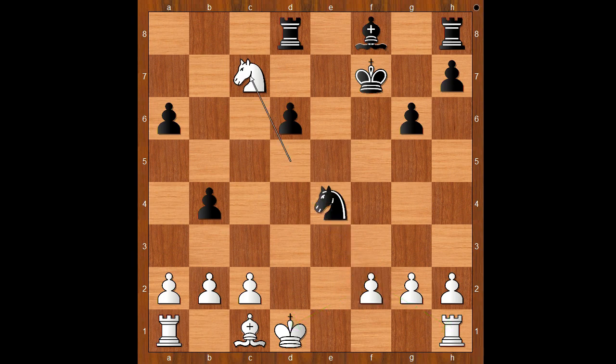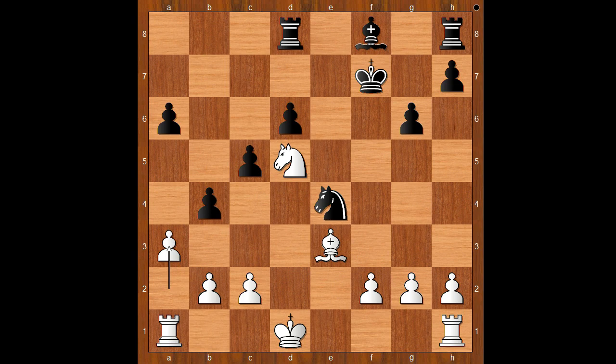Back to our game. Bishop to e3. c5. The material is now equal, but from this position white will be faster in activating his pieces. a3, a5, a takes on b4, a takes on b4, rook to a7 — invasion on the seventh rank.